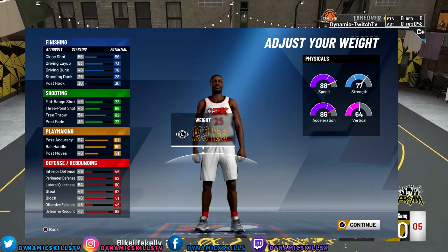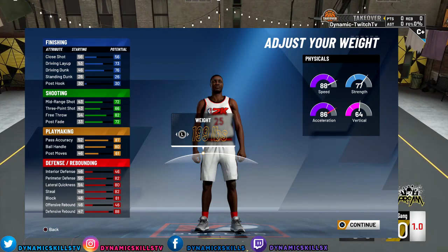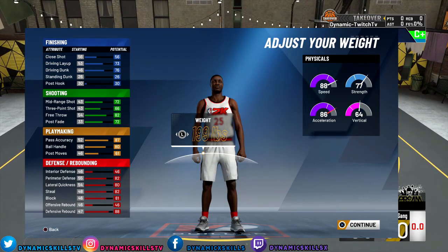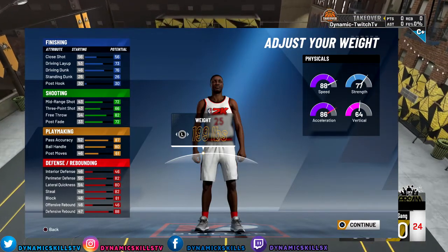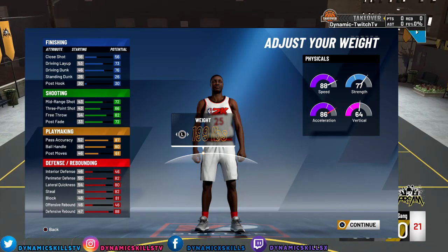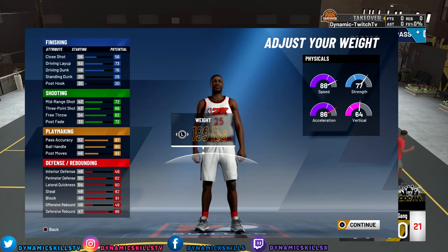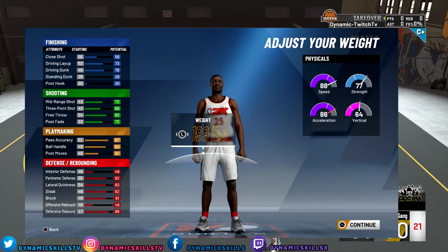As you guys can see, we're going to start off with a driving layup and a driving dunk, which is a 73 and a 76. That's not bad at all. Even though I only have one finishing badge, I will still be able to get to the rack because I'm going to put contact finisher on bronze. I don't need post hook, don't need standing dunk, and I definitely don't need a close shot since I'm a point guard.